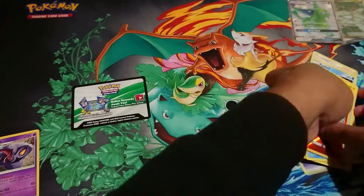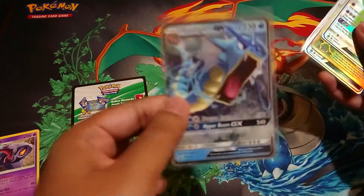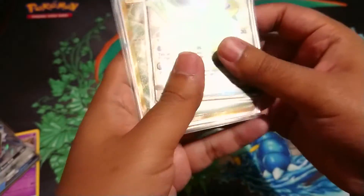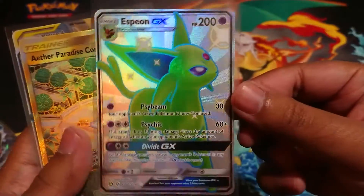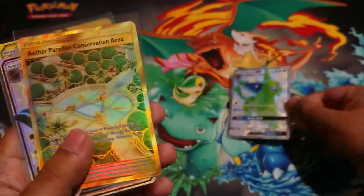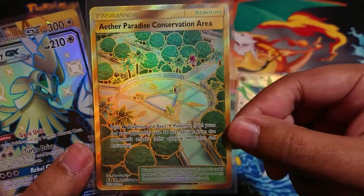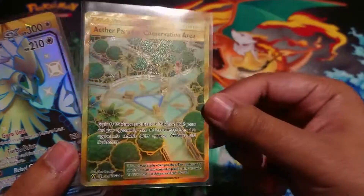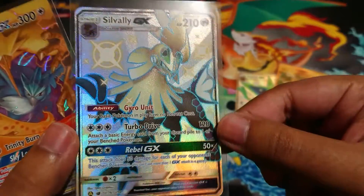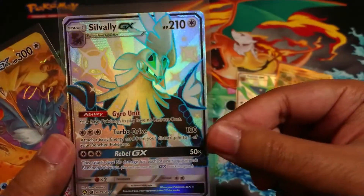Anyway, forget that one — seen plenty of those. We get the Gardevoir promo, we know that. Oh yeah, here's a code card. These are the pulls we get — this is amazing, these cards are so good! There's an SV, and a secret rare — another Paradise Conservation Area stadium card. This is beautiful to look at, like a Pokémon knight in armor. That is amazing, looks great with the centering too.